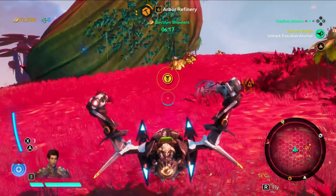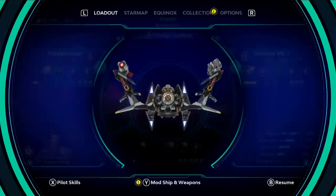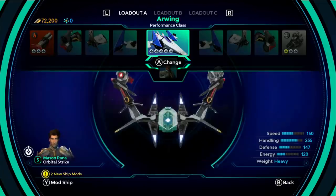Warden Riddle — accept. We push up and accept that quest, and now we've got another quest. I've repaired all my ships, so I'm going to go back to the Arwing because I'm close to leveling it up.